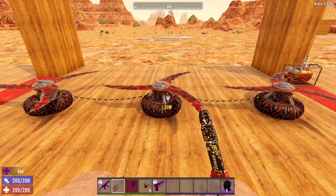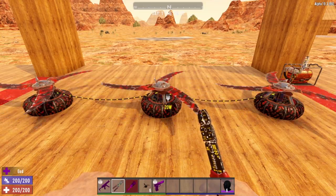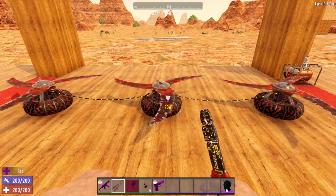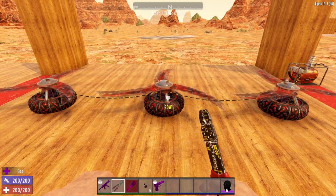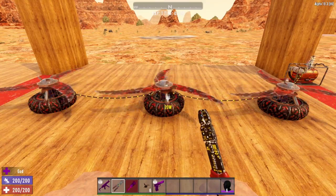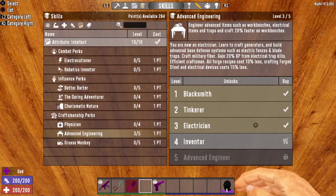One of my favorite things to do with the blade traps is to actually create a path that the zombies are going to follow and just line that path with blade traps. So as the zombies are running down a certain path, the entire time they're getting whacked by the blade traps as they're trying to make their way to you. It's a very effective way to take out a whole bunch of zombies. Blade traps are a little bit on the expensive side, but if used properly they can be extremely effective.